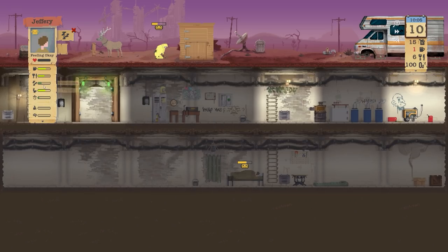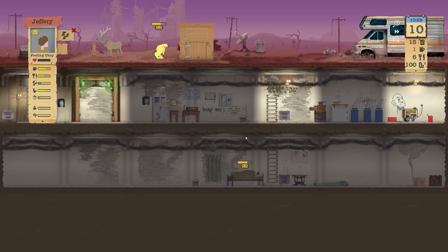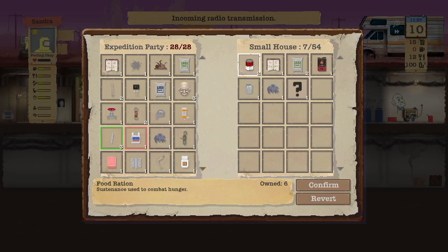I'm going to get them up in a moment, accept the transmission, and search the small house location. I'll get Jeffrey to deconstruct — actually no, there's nothing to search there. While we're here I'll say harvest the trap. There we go — six meat, two leather and four tallow. Excellent.